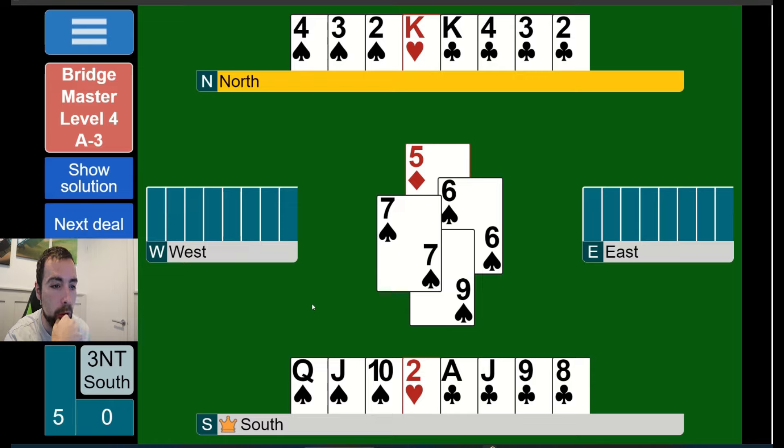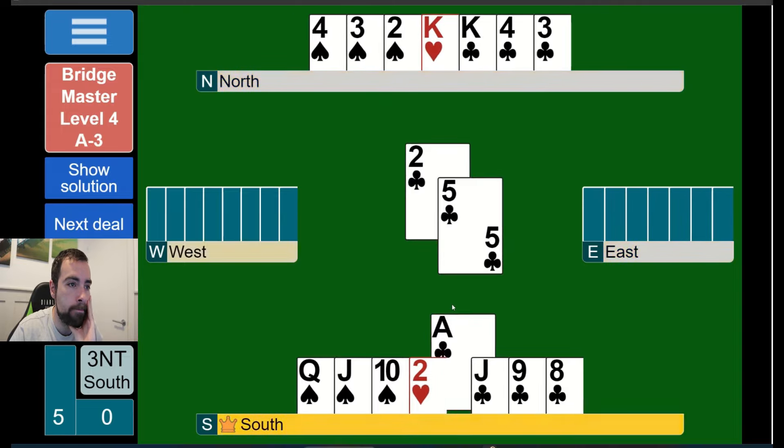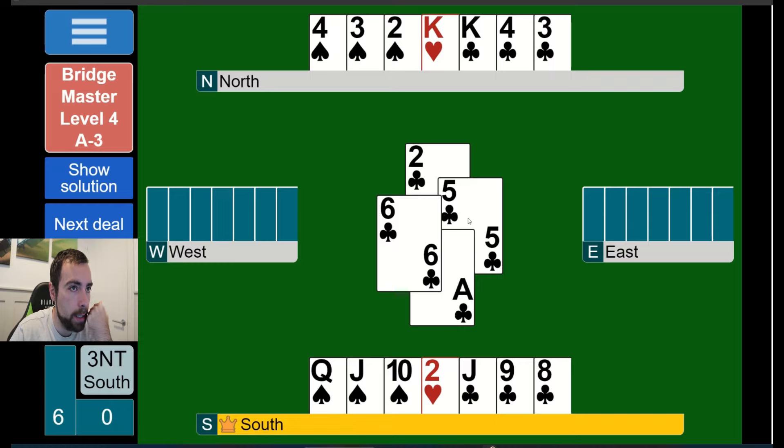So the ace must be the right play. The king can't be right because it doesn't protect against west having four or five clubs. So if the clubs are four-one and west has four, I play the ace of clubs then run the nine through west. If I see the queen or ten drop on the ace, no problem - three club tricks are assured. I play ace, then the nine - if they play the ten I let it win. But if four-one I then have the marked finesse, though I've got an entry problem to get back.